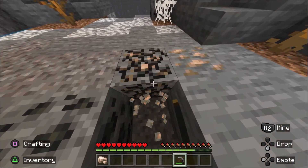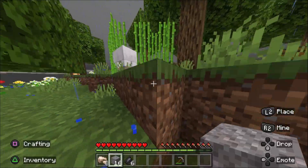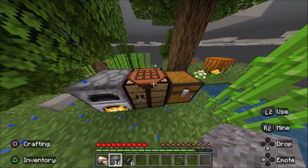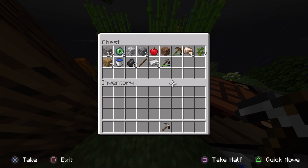Iron - start by just getting some iron stuff for some iron gear, that would be helpful. Now I need to make an iron pickaxe. Perfecto, let's go looking for diamonds. Oh, my helmet - perfect. First piece of gear we got. Now let's go look for anything other than iron.